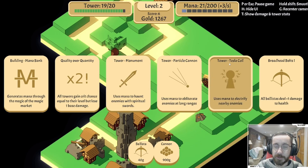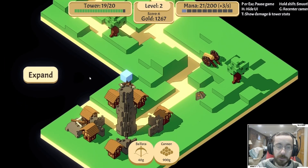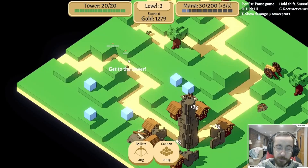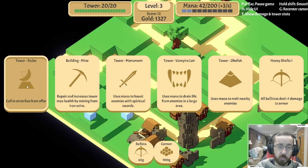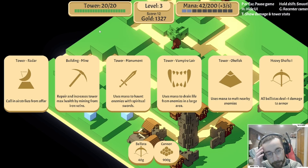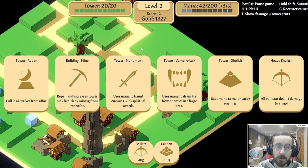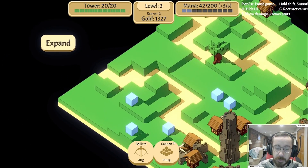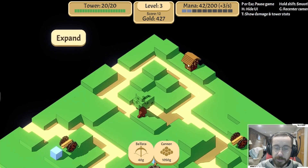Need mana, need mana, need mana. I don't know if we want to invest in those that early. I think I'm just going to go with the ballistas and give ourselves a little more time. Radar too early, mine obelisk, heavy shafts - I got mana, mana, mana. The heavy shafts could do some work. There's a mine there. Yeah, we're just gonna go with this - I'm gonna go with a cannon here and we'll go from there.